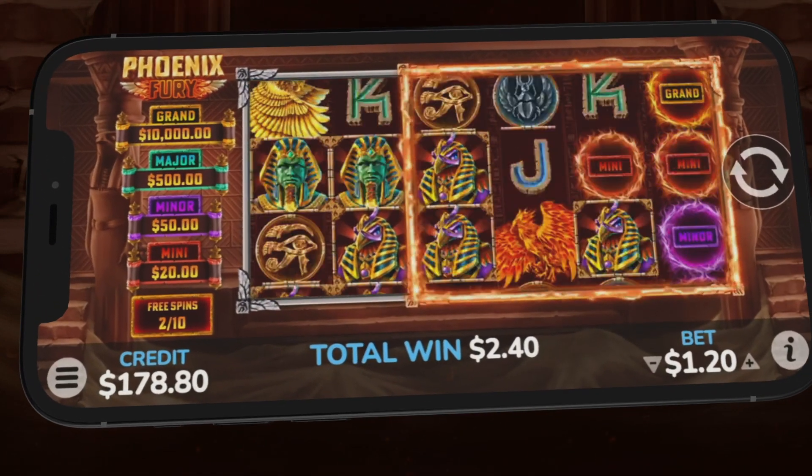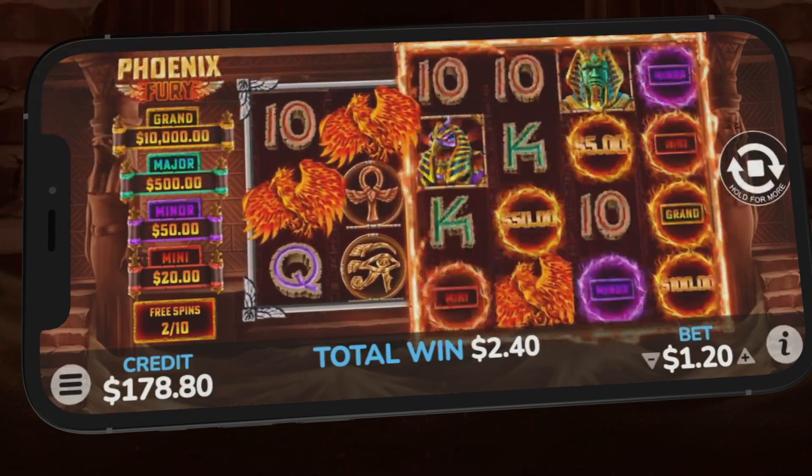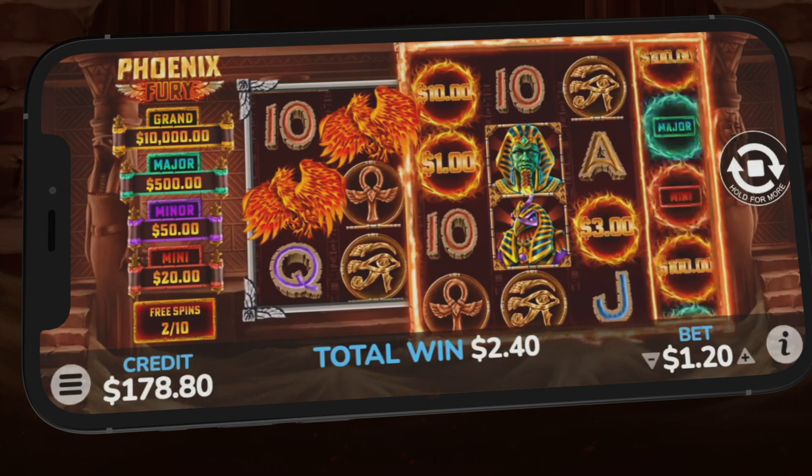Every now and then, the game will award a fourth row of symbols on reels three through six, significantly increasing possible winning symbol combinations.